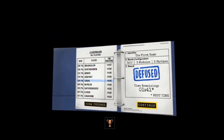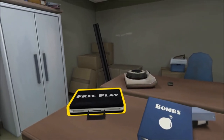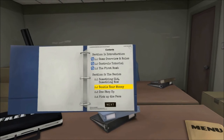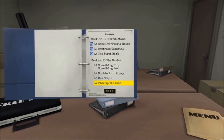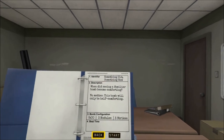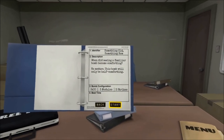Alright, free play! Bombs — the basics, something old, something new. 2.1 is something old, something new, we're gonna do that. Next bomb in order. When did seeing a familiar bomb become comforting? No matter, this bomb will only be half comforting. Three strikes, three modules. Let's do this.